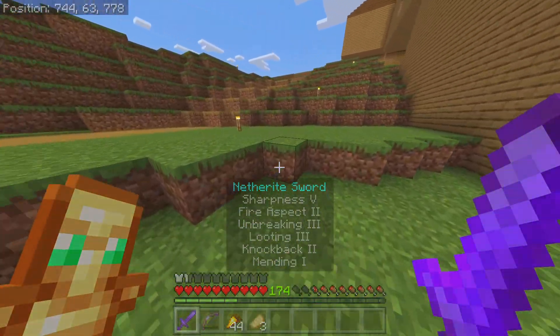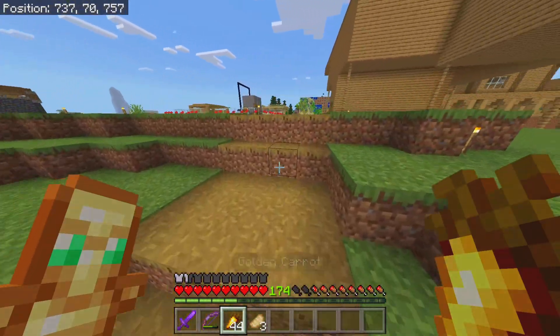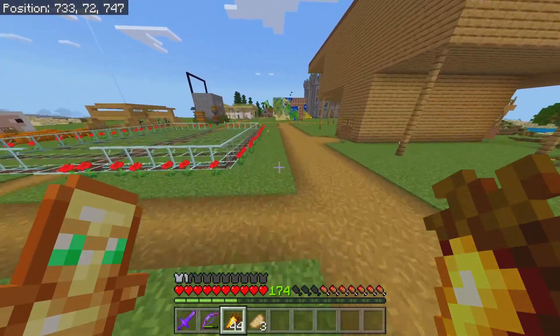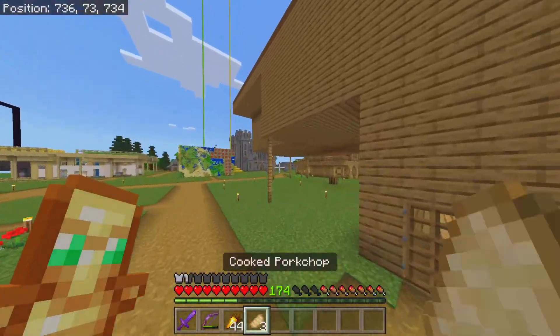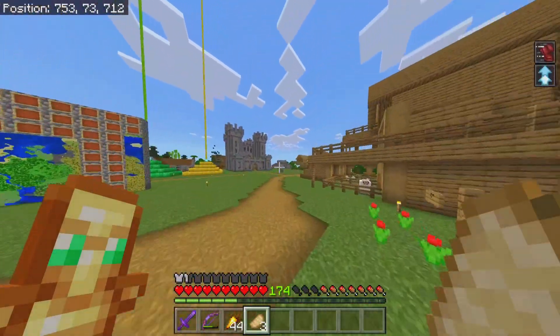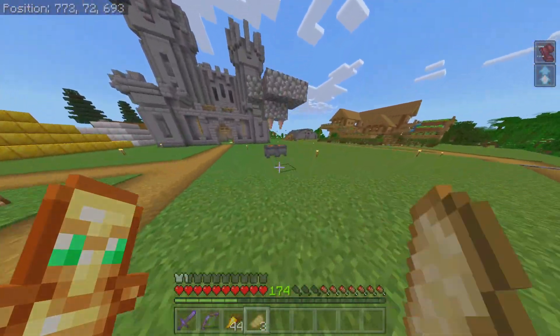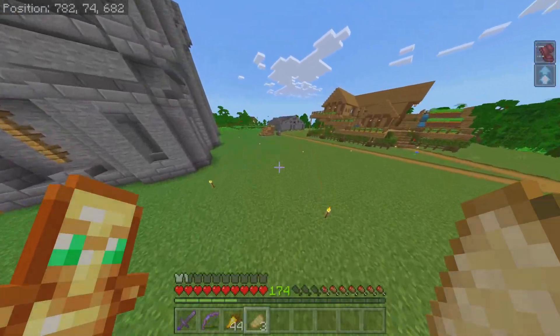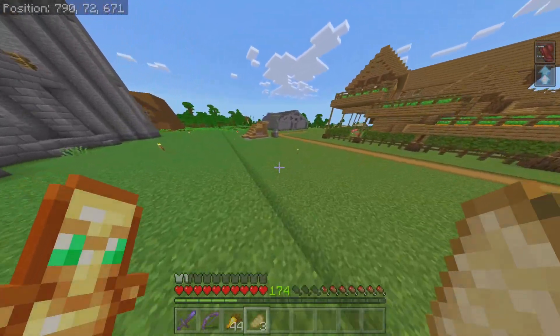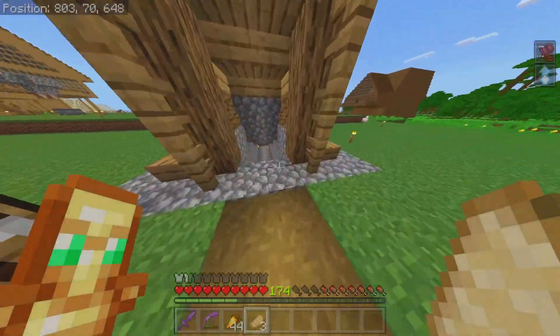Now I guess we can kill the wither. I don't have a mine in my house yet, so I'm just gonna go to the main mine which is all the way over there. This is the lava farm — it's kind of small right now but we'll make a proper one at some point. And this is the entrance to the mine.